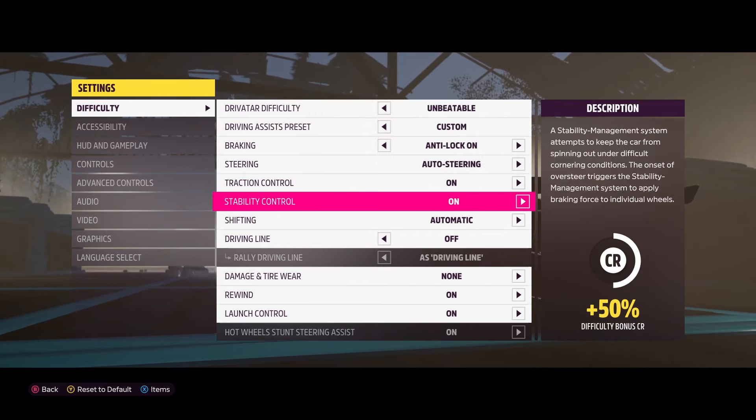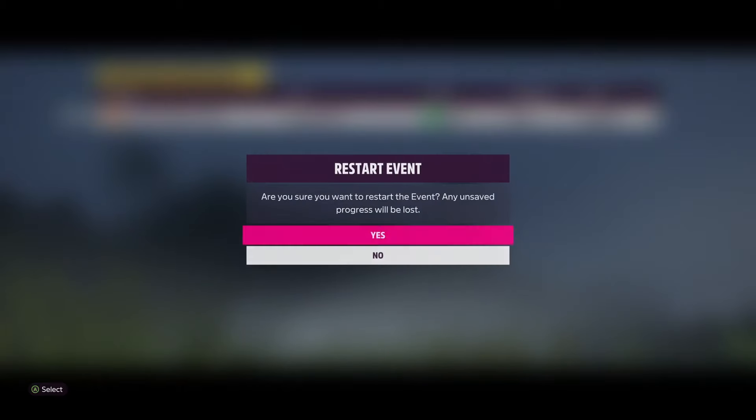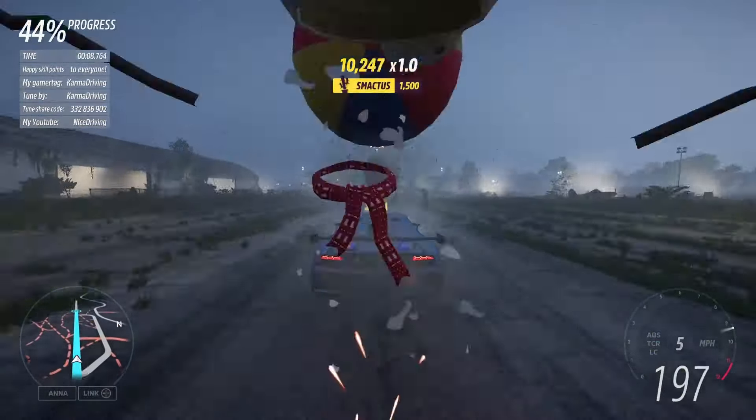Alright, and you just sit here for 18 seconds until the race finishes. As I said, this can get a little bit boring, but it is the fastest way to get skill points right now in Forza Horizon 5. Once the race finishes, you can go ahead and click restart and just do it again. It'll save the skill points that you get for the races when you restart it, so don't worry about that.